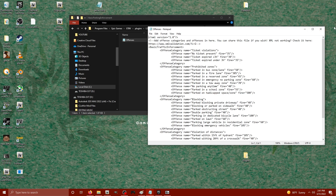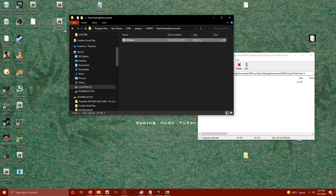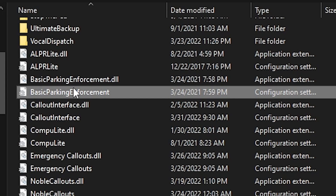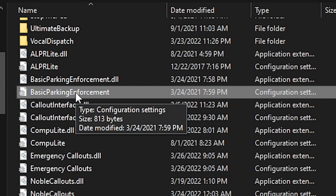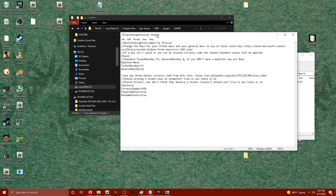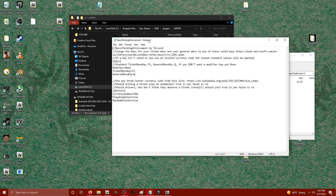Inside the offenses.xml you can customize what offenses people can get cited for. Next, look for the configuration settings file, the Basic Parking Enforcement .ini. Open it in Notepad. What we want to do is change the ticket menu key — it says you can use any virtual key codes found at the link in the document if you don't want to use F5 or Q.